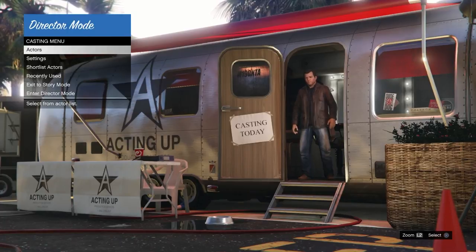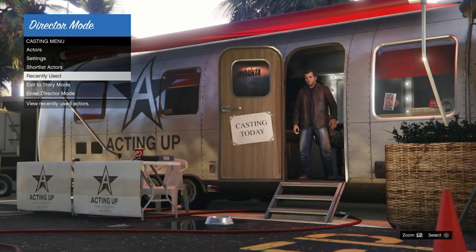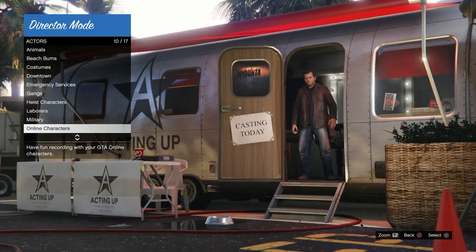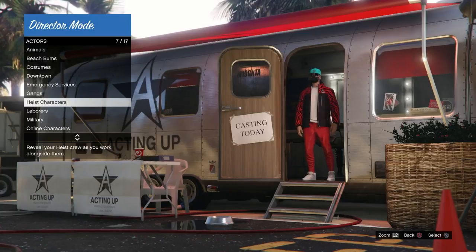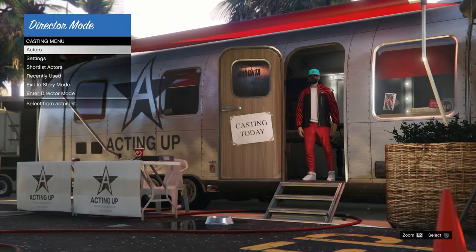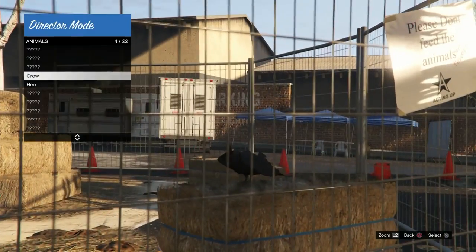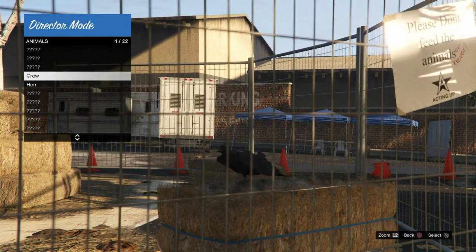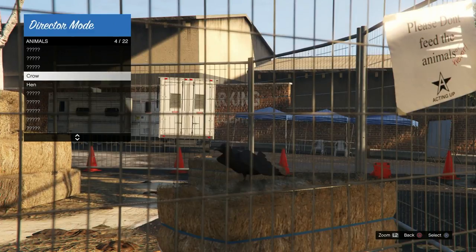What you want to do now is put the bird and your online character on the shortlist. I recommend putting your online character on the shortlist first. Go to your online character, press triangle or Y to add them to the shortlist. Then go to actors, then animals, and you should see the two birds you unlocked in story mode. Hit triangle or Y on the very first one to send it to the shortlist.